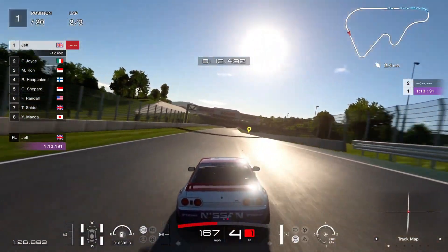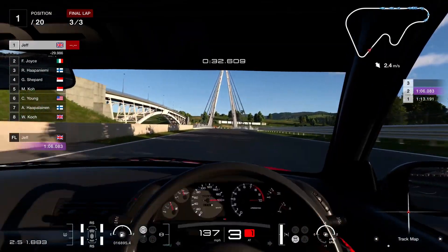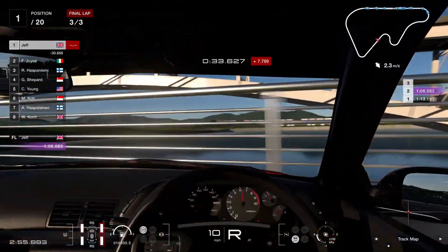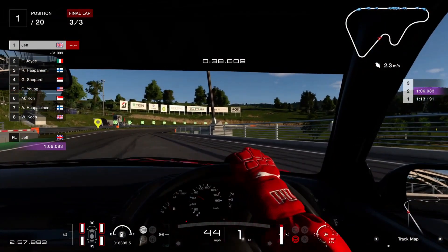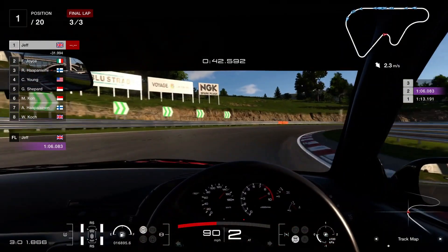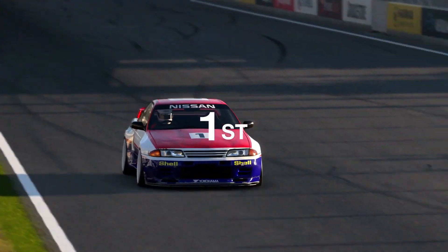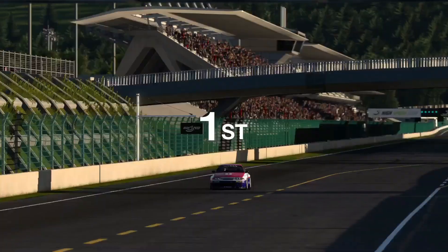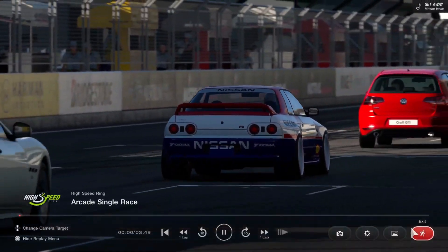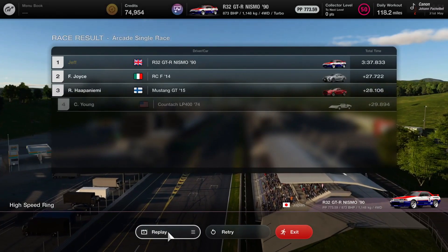That's definitely the anti-roll working. Why does that sound so good? RBs just sound so nice - hot take: RBs are better than 2JZs. Not a hot take, a true take! What a whip - this thing is rapid. I got a clean race bonus! No way - I think that's actually the first time I've ever got a clean race bonus.